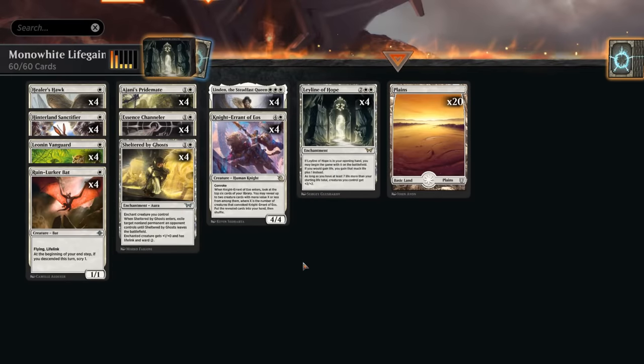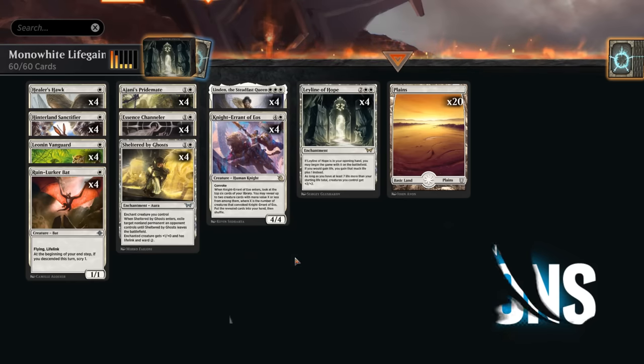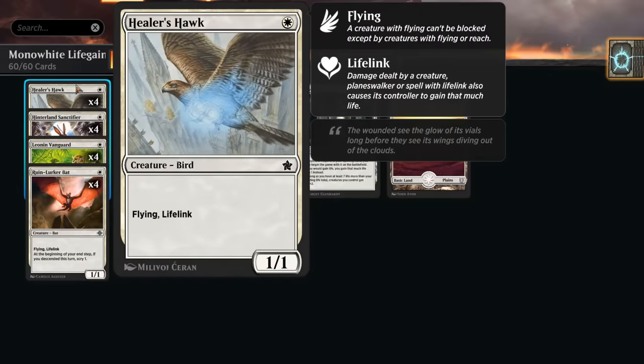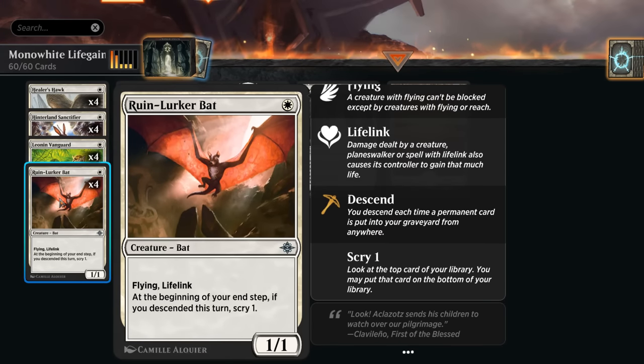Hello and welcome to another standard video here in the brand new Foundations meta game. Today we're checking out a mono white lifegain deck which uses a lot of the new Foundations cards, so this will be around in standard for five years. Now is the perfect time to pick up some of these pieces. At one mana we've got a few reprints — Healer's Hawk is back, a 1/1 flying lifelink, a slight downgrade compared to Ruin Lurker Bat which was already in standard, but it's nice to have the redundancy.